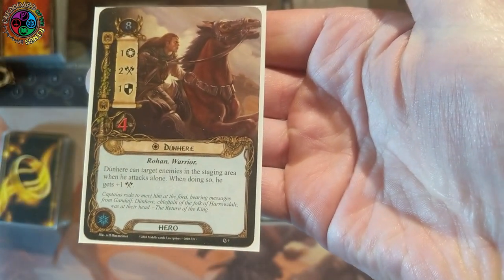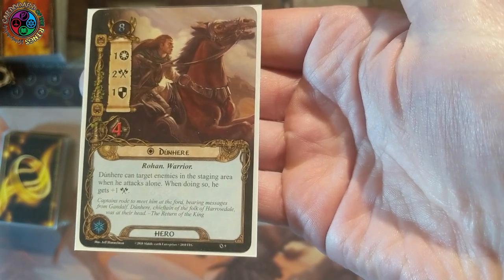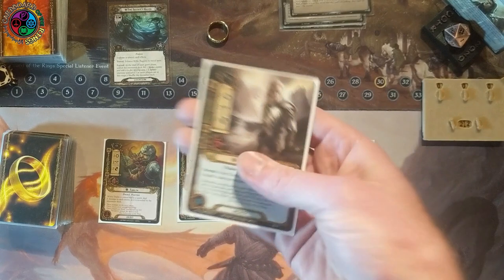Dune here is making an appearance — he's 8 threat and can attack into the staging area, so again, trying to kill enemies before they can kill me. He attacks into the staging area with 3, and I'm hoping to get some weapons on him to help kill these spiders.